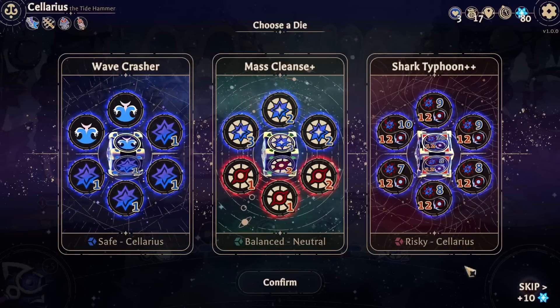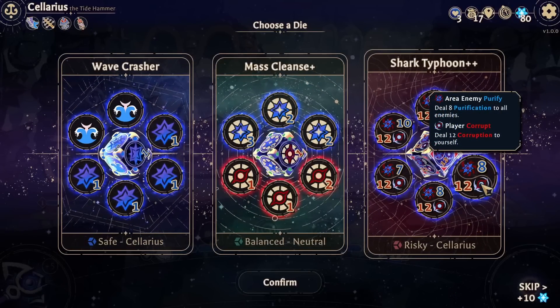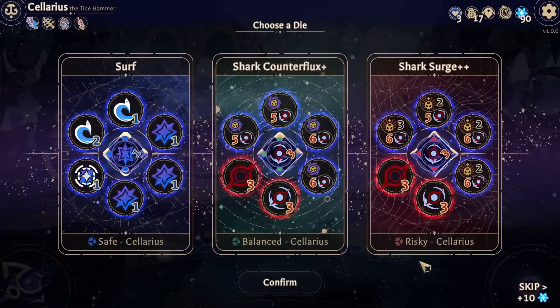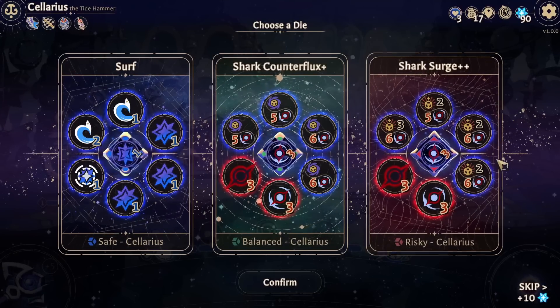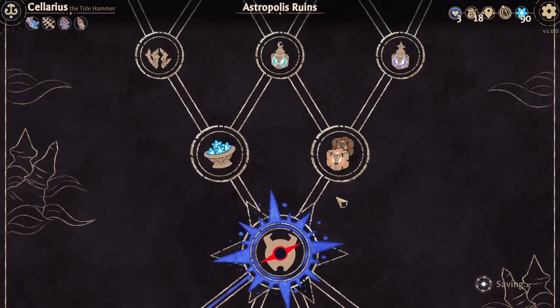Wave Crasher, Mask Lens, Shark Typhoon - I can't. I want to go for shark, but too risky. This on the other hand: draw two dice, six corruption to myself. And these are not required dice either, so I could just sit on them if I can't play it. Worth it.